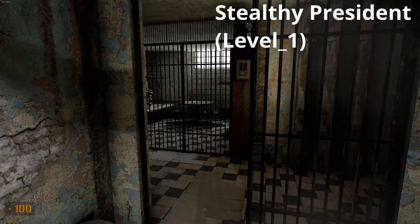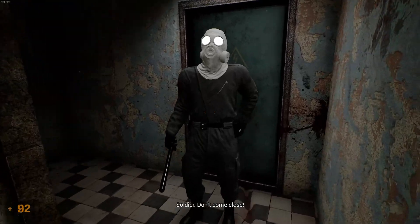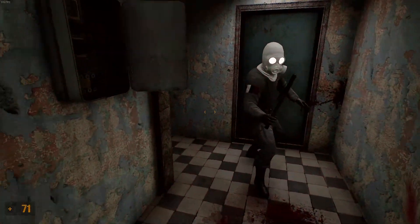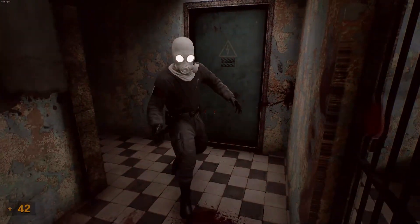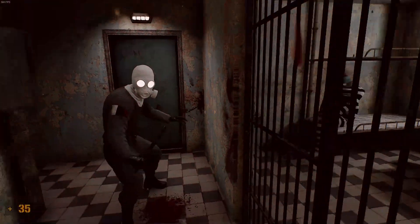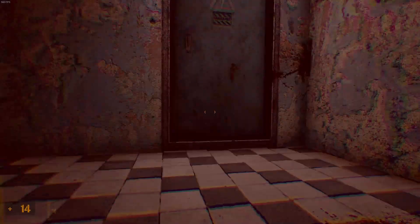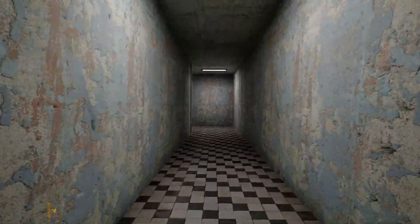For Stealthy President, in the very beginning of the game go left out of your cell, then aggro the guard. You want him to kick you, as this moves him out of the way from the door. Continue doing this until you can pass by. When you get past, start rapidly pressing E on the door. Go until the end where you will find the president. Good luck.